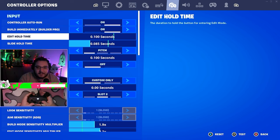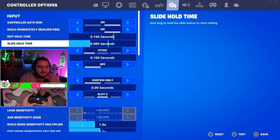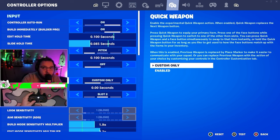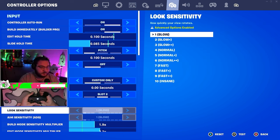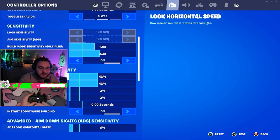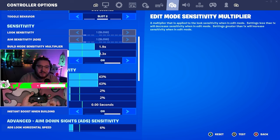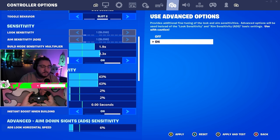Now the custom controller settings — the most important part. Edit hold time is at zero, which works well with instant edit on. Slide hold time is 0.85, which feels perfect — I slide when I need to but not accidentally. Vibration is off, personal preference. Look sensitivity: since I'm using advanced options those base sliders don't matter much. Build sensitivity is 1.9 — pretty slow but feels perfect. Edit multiplier I recently dropped from 2.5 to 2.3 — I get more consistent edits at 2.3, but if you want faster editing, go 2.5.